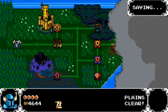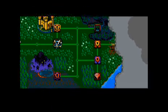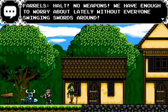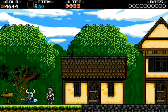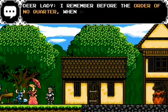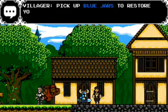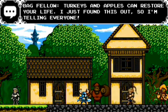A map with moving clouds. What's all this? Village - the plains are clear. What's in the village? Might as well continue a little bit longer. Halt! No weapon! We have enough to worry about without everyone swinging swords around. It's a shovel! That's no weapon, just a shovel. You may enter then. Press up to talk to everyone. Pick up blue jars to restore your magic power. I have magic power? Turkeys and apples can restore your life - I just found this out.